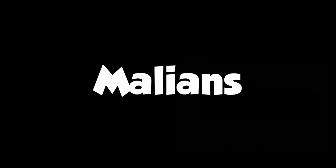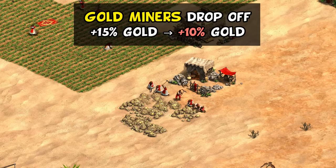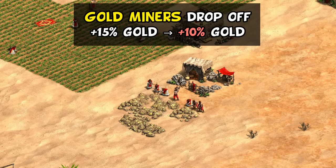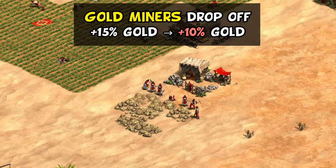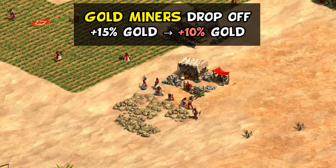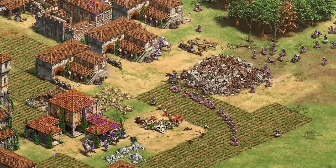For Malians, their gold miner bonus is predictably being dropped from 15% to 10%. This isn't surprising given they've been a clear top-three civ ever since their gold bonus was overhauled. Make no mistake, they'll still be a very good and extremely flexible civilization, just not quite as scary as before.